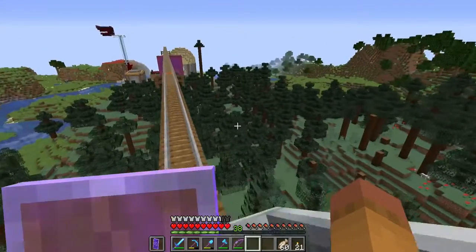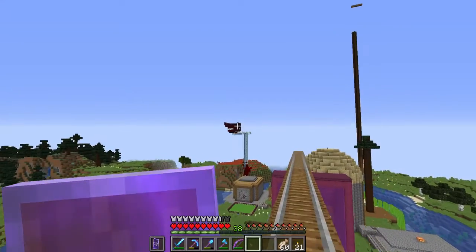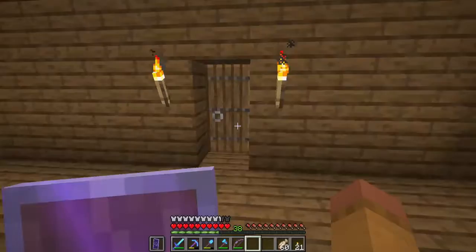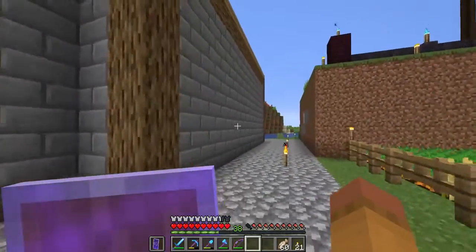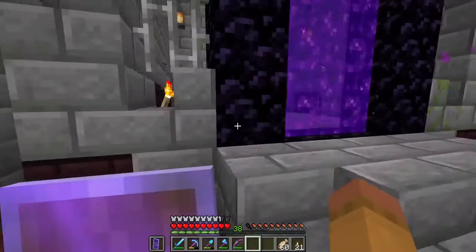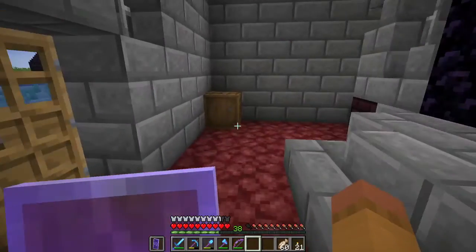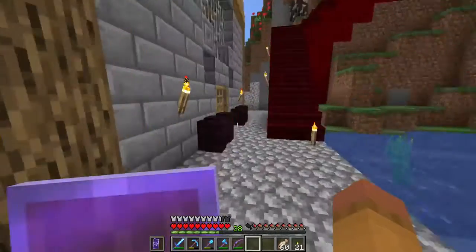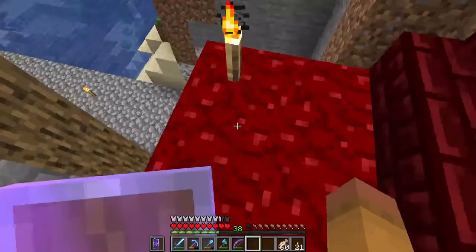By the way, the world file size is 966 megabytes — I know because I backed it up. Over there is the iron farm; it's been working beautifully since I built it. This is the nether cathedral — I actually built it over a ruined nether portal, one of the new structures added in the 1.16 update. I rebuilt and repurposed it, and it was my home base for a while before I built the storage cylinder.